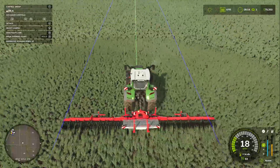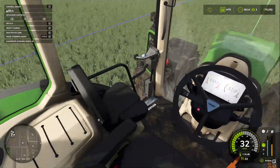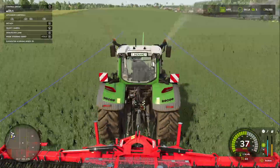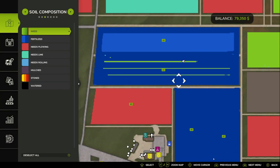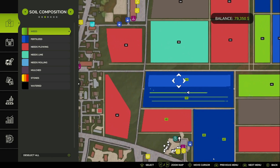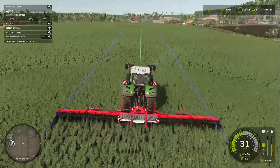It's weird — some of these weeds I just can't see. It says there are weeds here, but I don't see them. But if the game says they're there, we're going to run this thing and get rid of them as we can. And there's the little spot that's not fully fertilized, so we'll get that taken care of.